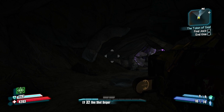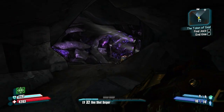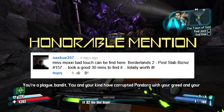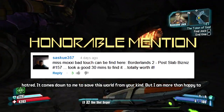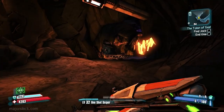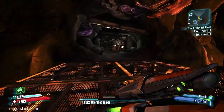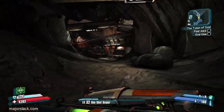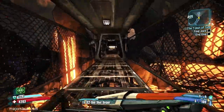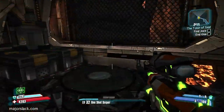Hi, welcome back to Major Slack Videos, your first stop for titillating tactical gaming. Here we are in the vault of the warrior, and we're going to take on Handsome Jack and the Warrior. This is the big kahuna, the endgame. We have to kill Handsome Jack and this big badass boss beast called the Warrior, and I'm going to show you how to do that using weaponry that anybody can lay their hands on.